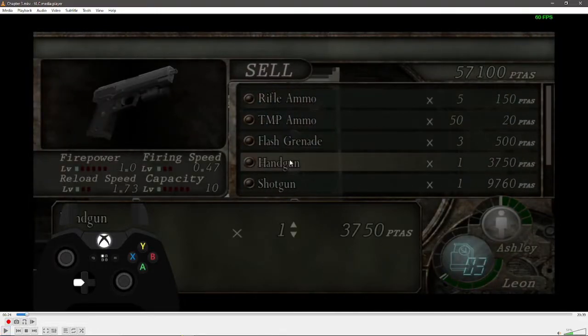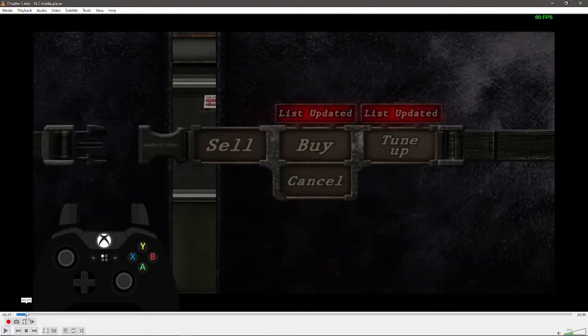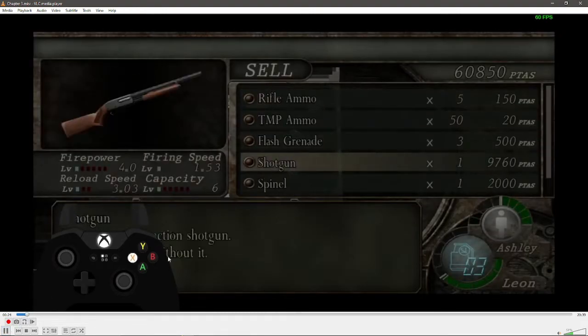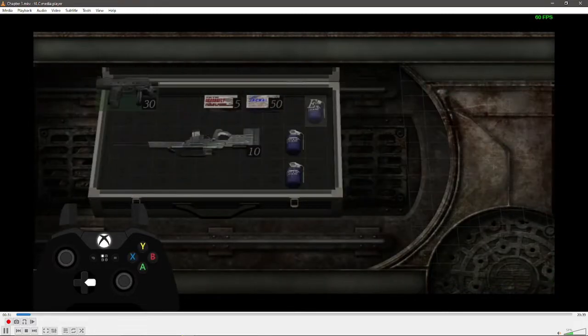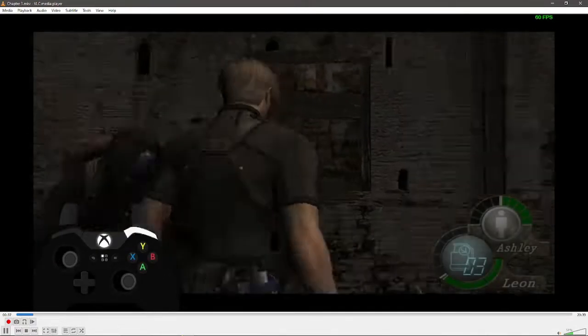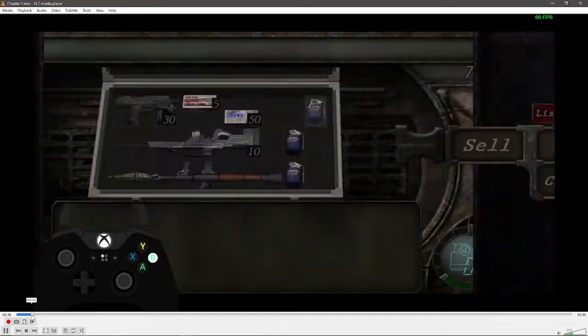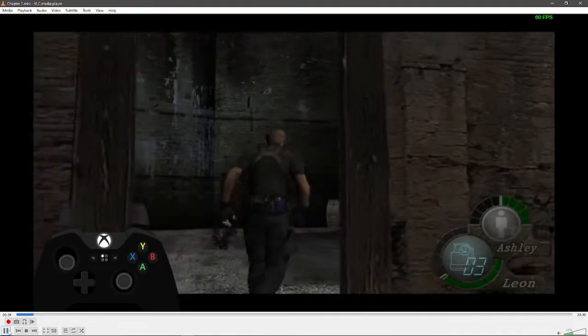Here we're going to completely overhaul our inventory. Go to sell and sell everything from handgun down. Then buy the rifle semi-auto, TMP, and rearrange your inventory the same way. At this point your inventory should look like this: three flashes, the grenade launcher, the bought rifle, and a TMP, with your ammo arranged like this.